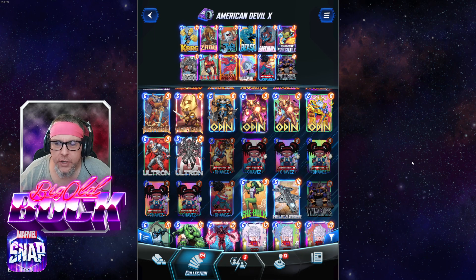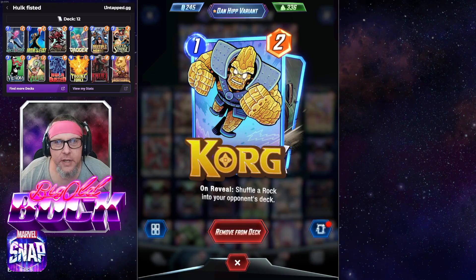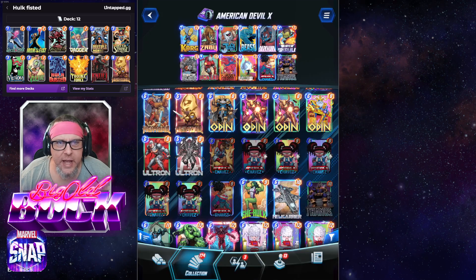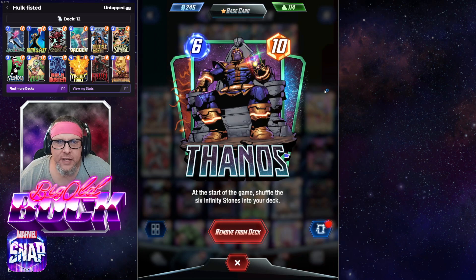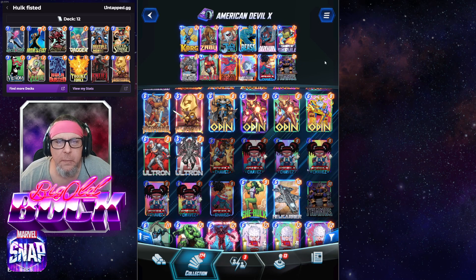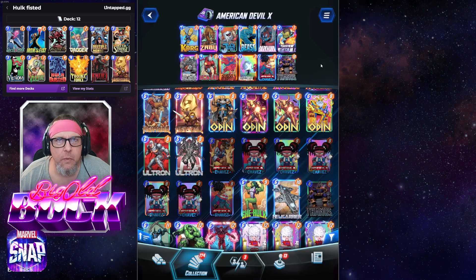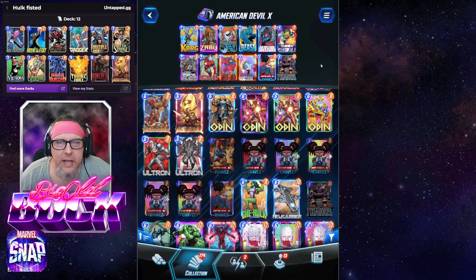The cards in this deck: we got Korg, of course — very good, giving rocks to the opponent. We have Zaboo, we have Jeff, we have Beast, Darkhawk, Super Scroll, Rockslide, Iron Lad, Devil Dinosaur, Professor X, Miss Chavez, and Thanos. The reason Beast is in here is because he can bounce your stones back to your hand. He can bounce Korg back so you can use it again, and he can bounce those stones back to help your Dinosaur be big at the end of the game.